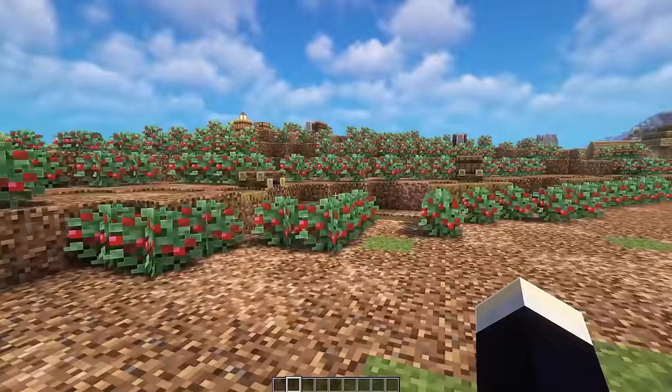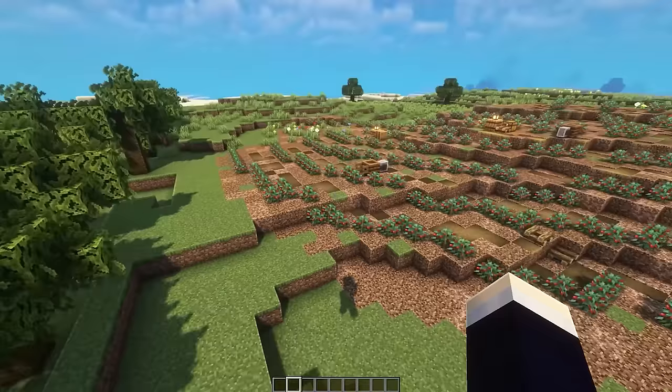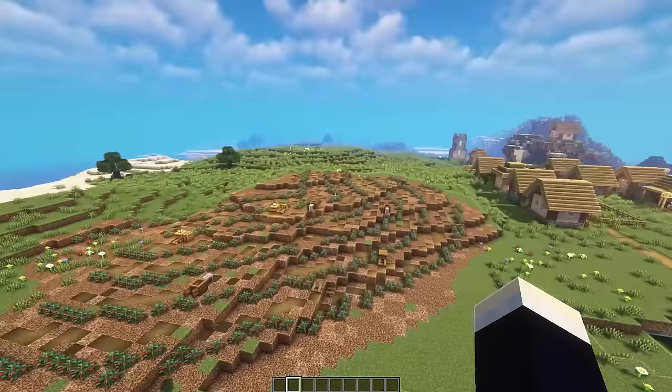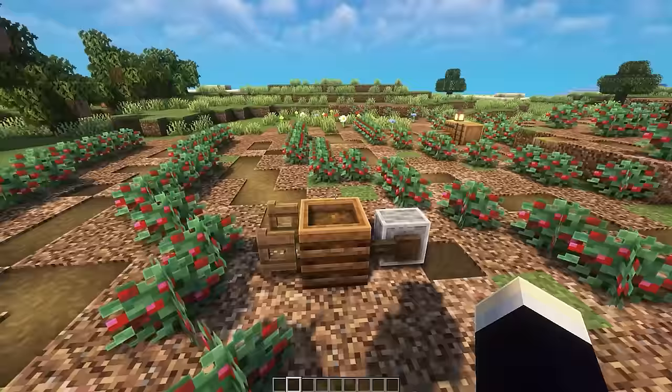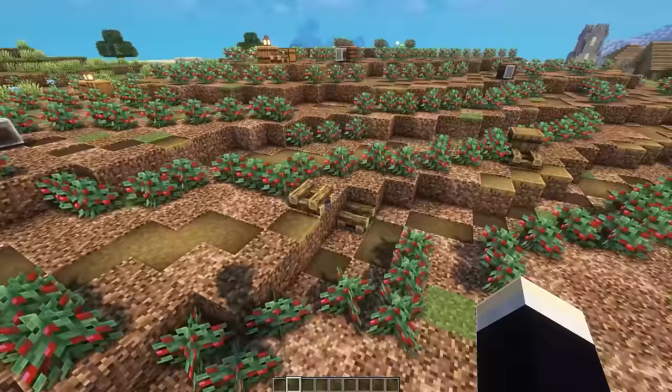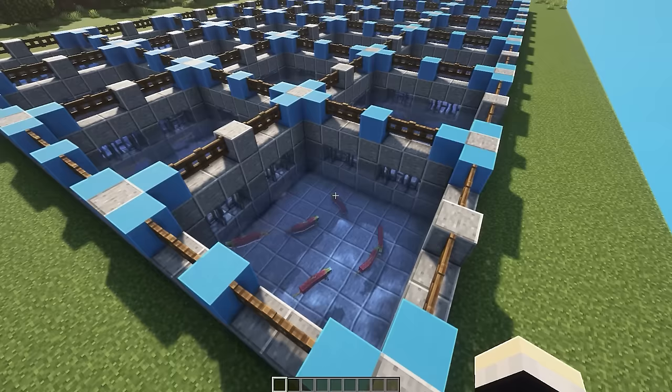The next IRL farm is a coffee farm, located directly behind the chocolate one. Sweet berry bushes are used as a substitute for the coffee plant. It's set up in a field with rows following the side of a hill, lots of coarse and rooted dirt, a nice dirt path in between the rows, and decorations like the wheelbarrow design from the previous farm, logs, barrels, and other random details.